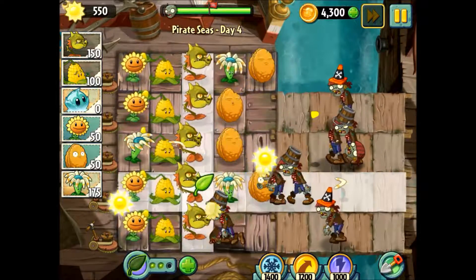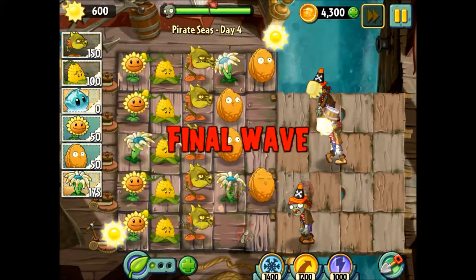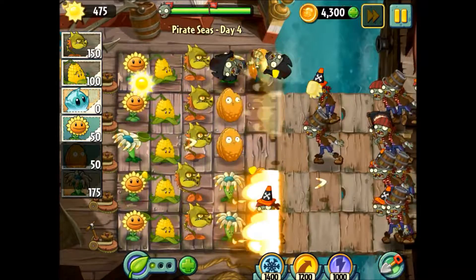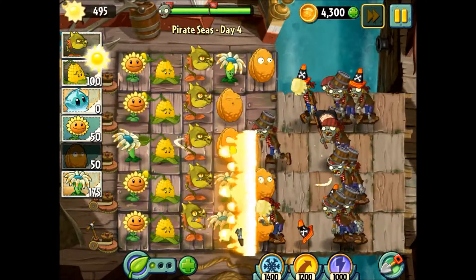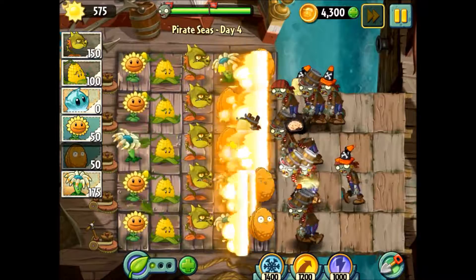The bucket heads are really hard to destroy. My favorite power-up to use so far is plant food. My favorite thing to use plant food on is a Snapdragon - it destroys everything in a three by three tile area in front of it.